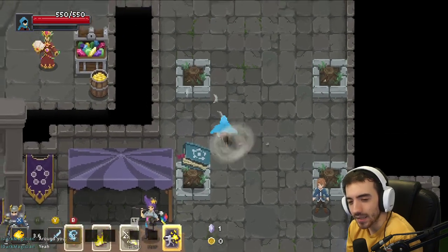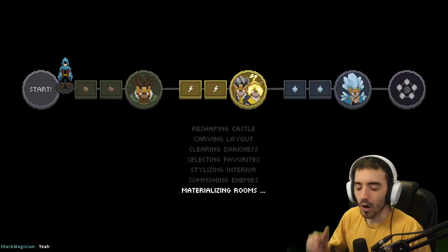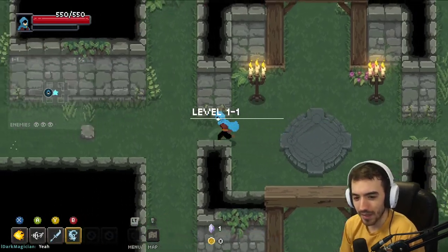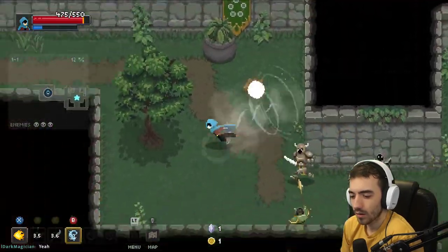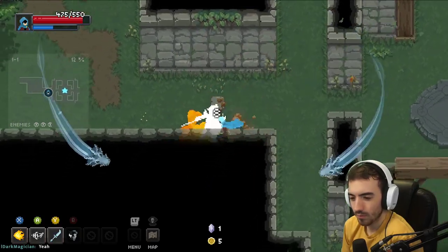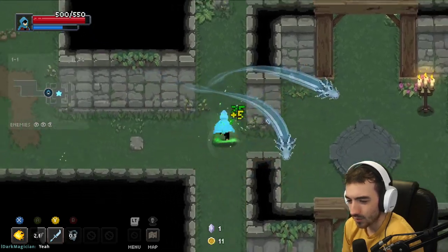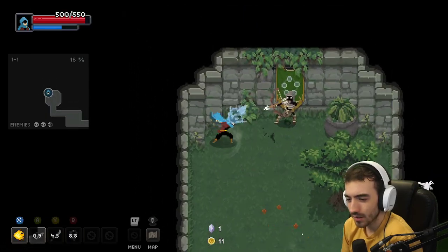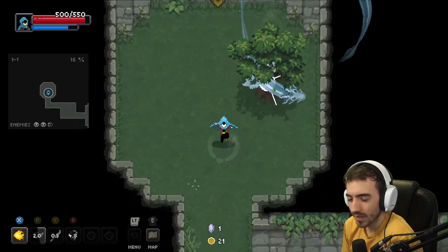I'm gonna take the Balina. Alright, let's run it back. The water ones all seem to be pretty good. Let's run it back — we have to do Tree Man first. I have the exact same relic on as last time. Because why should I change up the relic? It's the best thing about my run.